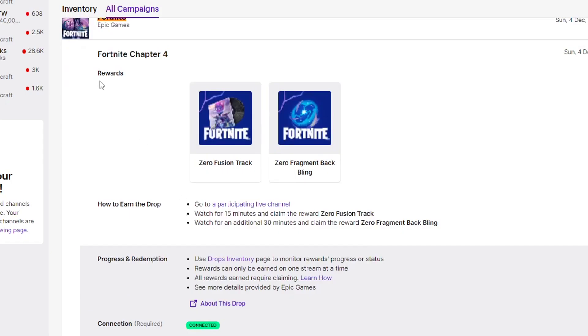You'll find the Zero Fusion track and the back bling. In order to claim the reward, you need to watch a stream for 15 minutes with drops enabled, and the second reward can be claimed by watching a stream for 30 minutes.